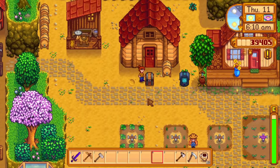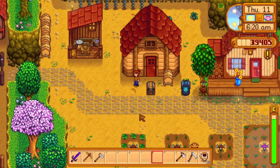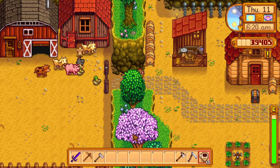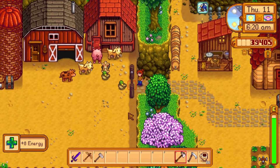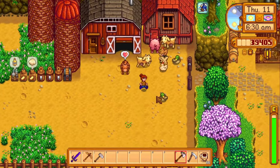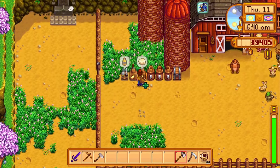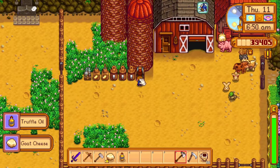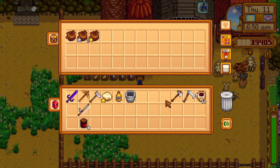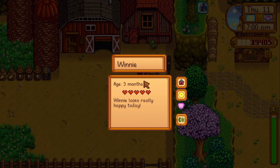Okay, so yesterday we took care of our shed and we put in — I think we have 37 kegs. Before I go any further, let me drink some espresso. We did mostly stuff around the farm. We took care of the shed and got hardwood from the secret forest for Robin for a quest. Today I'm thinking it's a good luck day, so maybe we'll head to Skull Cavern.